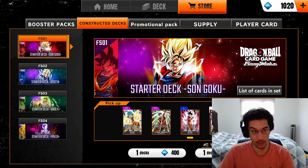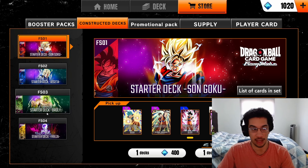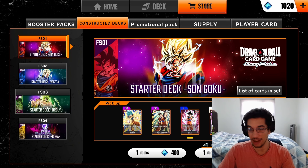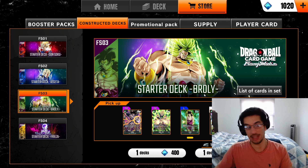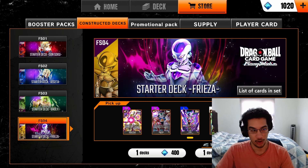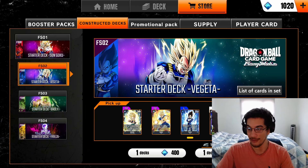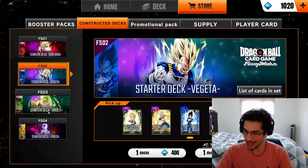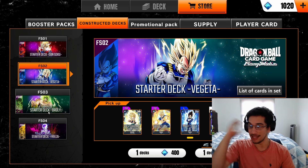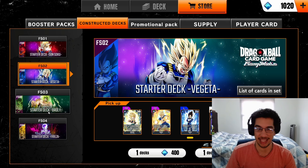After you finish the tutorial, you're going to select one of four starter decks and redeem it. I already redeemed mine — I started with Broly. From what I was looking around on the internet, it seems like Broly or Frieza are probably your best two options. But you also have Goku and Vegeta if you want to just play your favorite characters. Similar to other TCGs, you have a deck that you start with and build from. For Fusion World, it's 50 cards that you build in your deck.